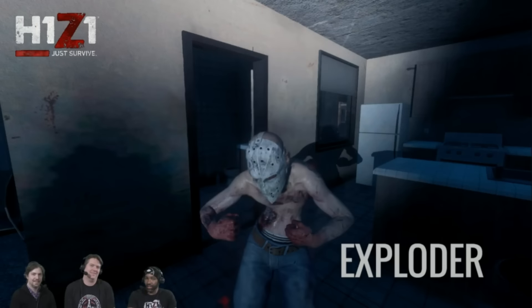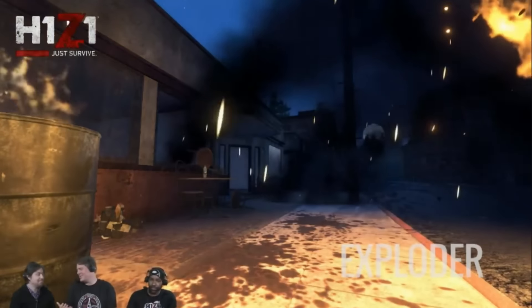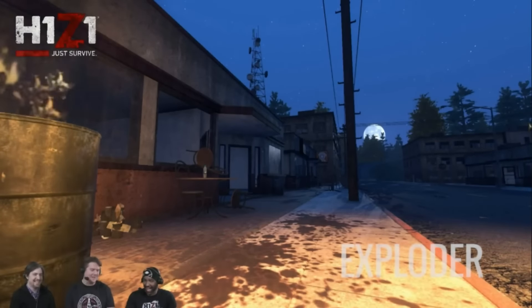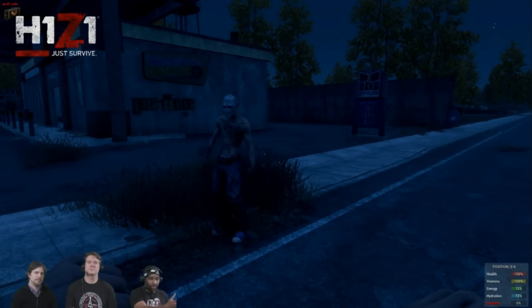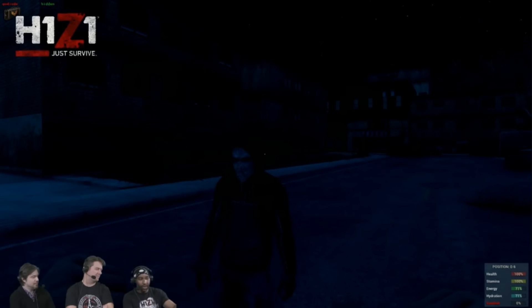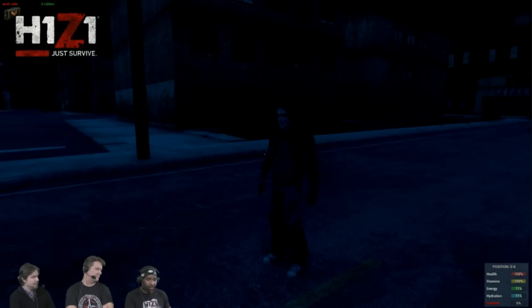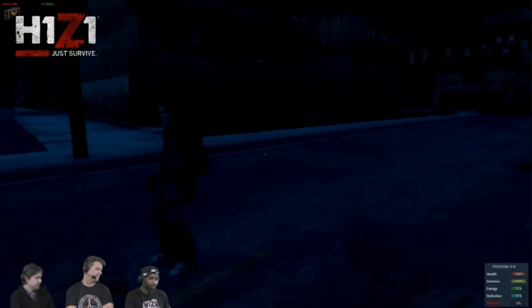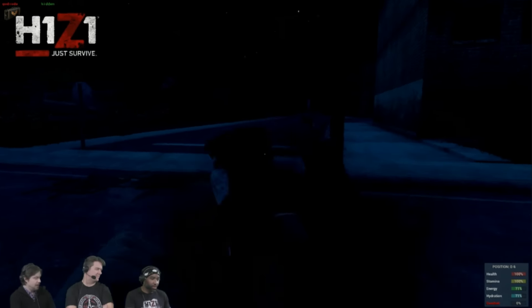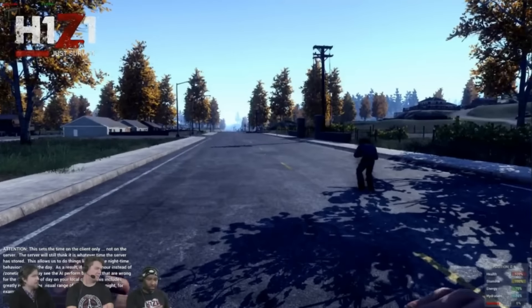With the addition of Exploder Zombies, they explode. If you were to run one over with a vehicle, your vehicle would explode. It does AoE damage and can damage structures and vehicles. It also has a distinct particle effect and always is wearing a hockey mask for easy identification in a zombie horde. It will also run up to you to the best of its ability and explode, so if you do see one get on top of you, you better move away as fast as possible.